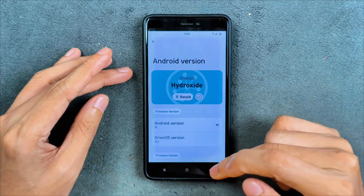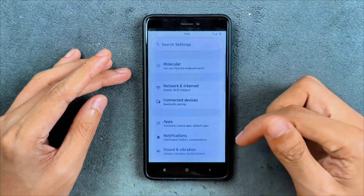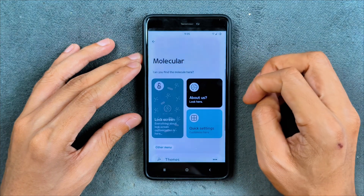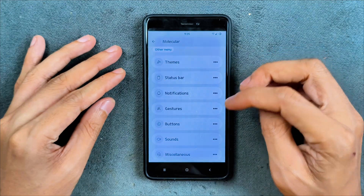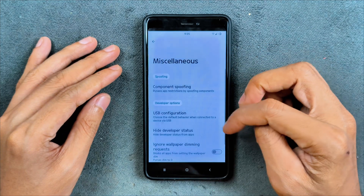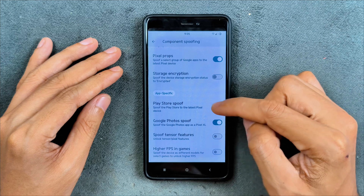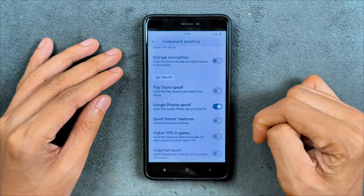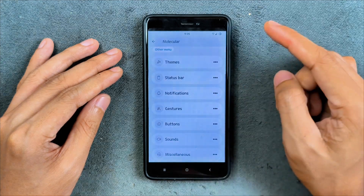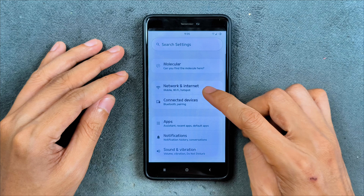The UI is pretty much similar to all other AOSP-based Android 15 ROMs. In terms of customization, we do have a molecular section with tons of customization available. In the miscellaneous section we have component spoofing, Play Integrity fix, Google Photos spoof, higher FPS in-game, and a few other options.